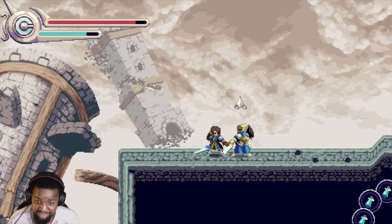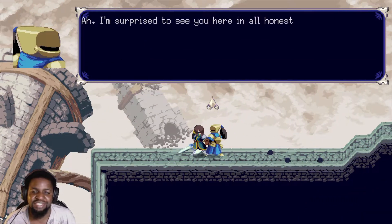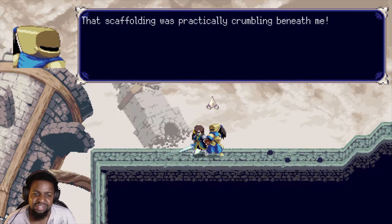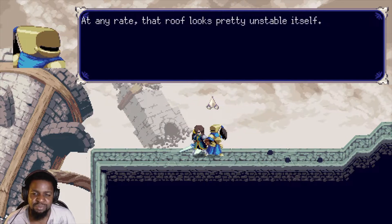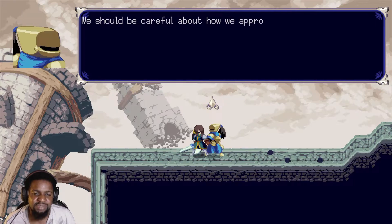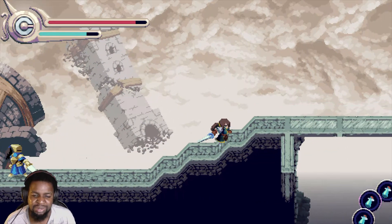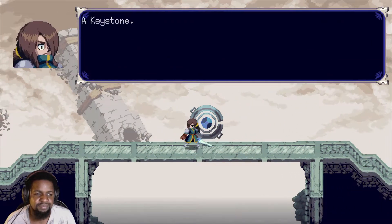You again — really? What's up my guy? Yeah, that scaffolding was practically crumbling beneath me. At any rate that roof looks pretty unstable itself, we should be careful about how we approach it. Reckless abandon! Oh — keystone!